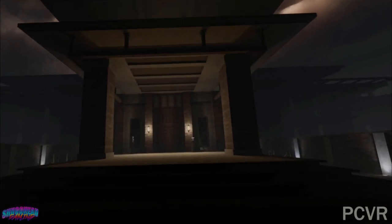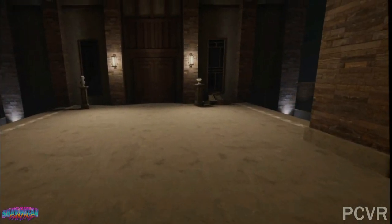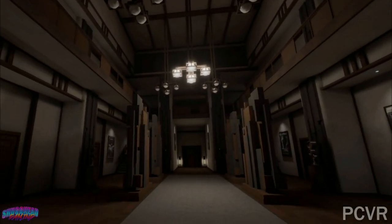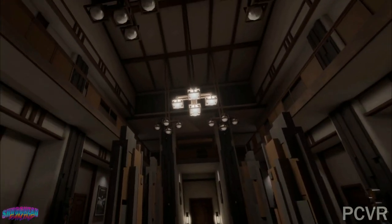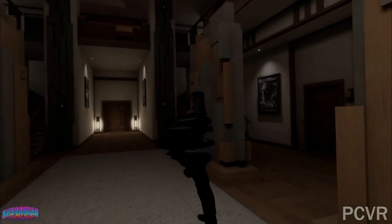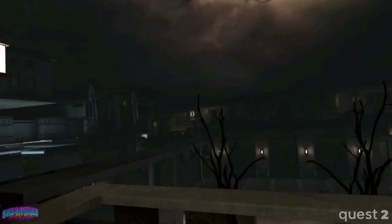Likely designed as a Quest game first and then scaled up for PC, the PC version looks much the same, with only a sharper look and an increase in texture detail being the real enhancements. An amazing accomplishment on the Quest 2 hardware, but a little disappointing for those with a gaming PC hoping for something really impressive. Regardless, Barclay Mansion looks and feels believable, and despite some slight shimmer on the Quest side of things, it looks really sharp — it actually stands as one of the better-looking Quest games to date.